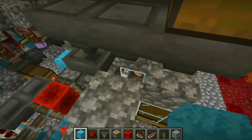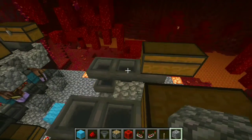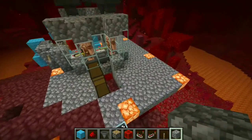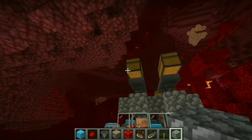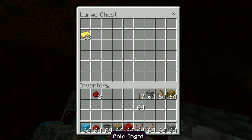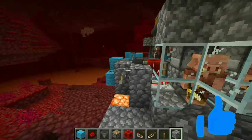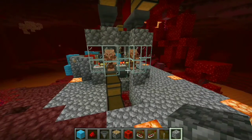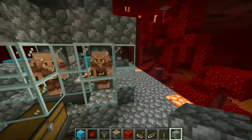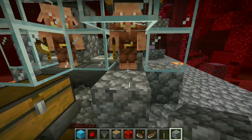Then all you have to do is place at least a stack of gold for it to produce a large amount of items into each chest, and turn it on.